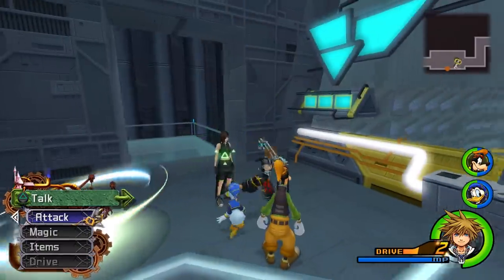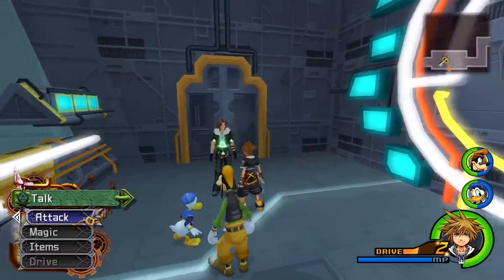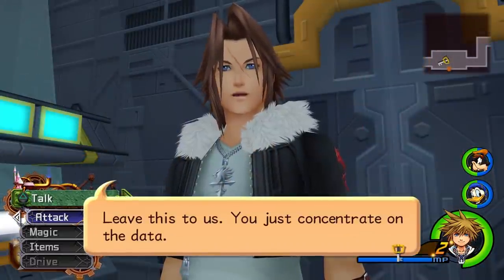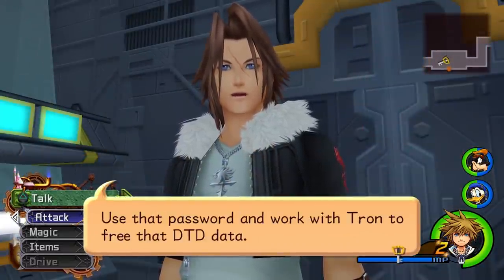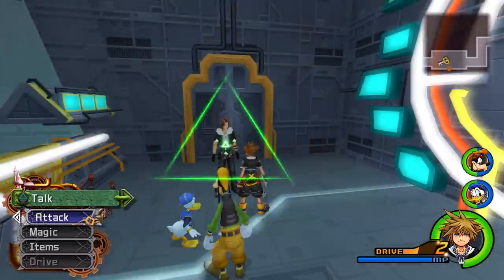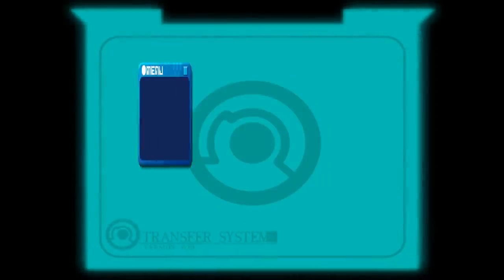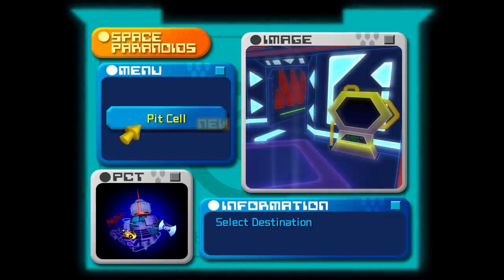Where should I look next? You get him, Tifa. Yes, you just concentrate on the data. Use that password and work with Tron to free that DTD data. I don't know any of those words you said. Let's smash the keyboard! To the pit cell!